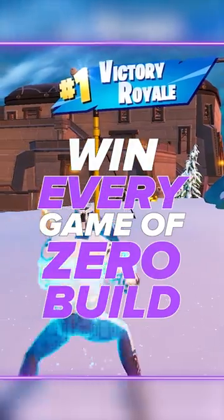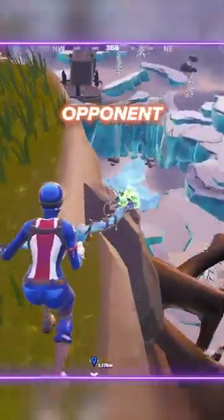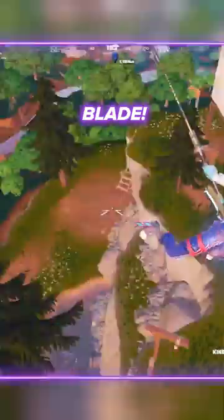Win every game of Zero Build. During the middle of the match, this island will spawn in the sky. It has a devastating secret. Get your opponent to stand on this spot and they won't be able to leave unless they have a kinetic blade.